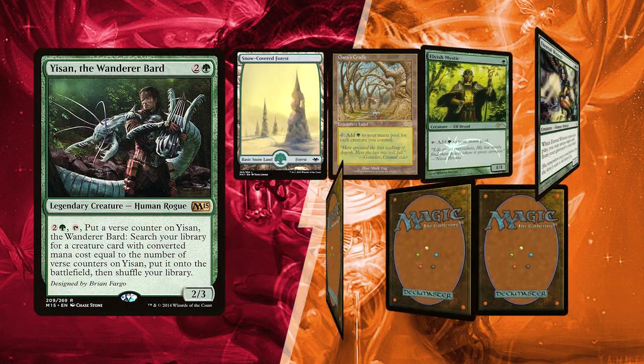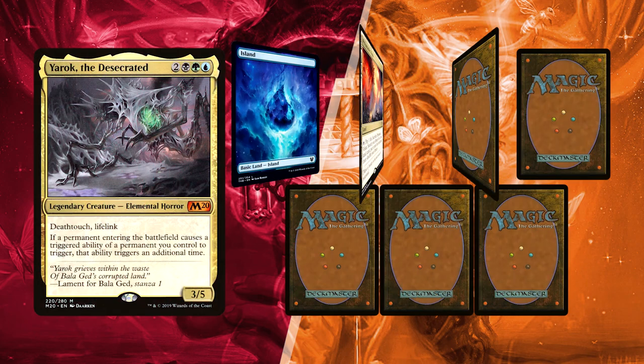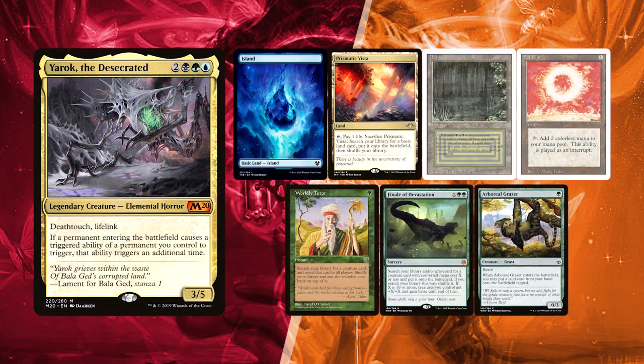Monteiro is second and mulliganed once. He kept two lands — a Forest and Gaea's Cradle — with Elvish Mystic ready to push a turn 2 Isan. He has interaction in both Nature's Claim and Lignify, covering Enchantment, Artifact, and Creature. Eternal Witness is top-tier recursion, and Craterhoof Behemoth is a finisher. Brandão mulliganed twice but his hand is pretty robust with Prismatic Vista, Bayou, and an Island, plus two tutors in Worldly Tutor and Finale of Devastation. Sol Ring will get him ahead early.